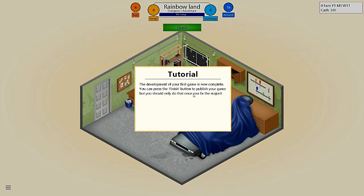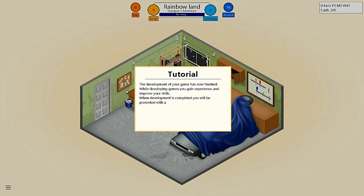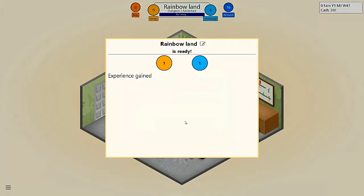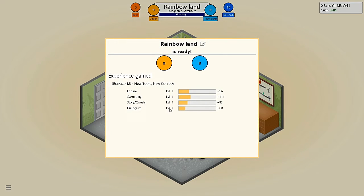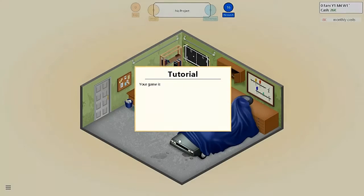The development of your first game is now complete. You can press the finish button to publish your game, but you should only do that once you fix the majority of bugs. Releasing a game without fixing bugs can severely affect your rating, so you should only consider that if you can't afford to wait. So I'll just wait for the bugs to be fixed. Yay, nice job man, you did it. Oh, I can make this game better just by waiting? Development of your game is now finished. While developing games, you gain experience and improve your skills. I got a lot of experience — that's pretty good. I didn't level up at all? What the hell, man? I worked hard on this game. This game was my baby. Everyone's a critic. Let's release this game.